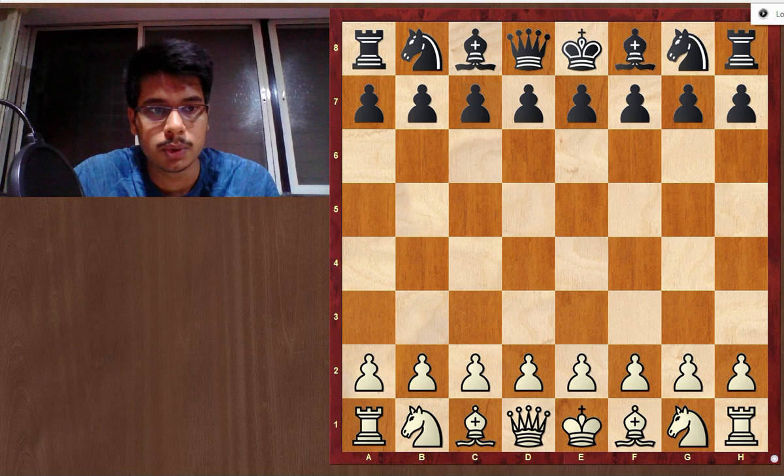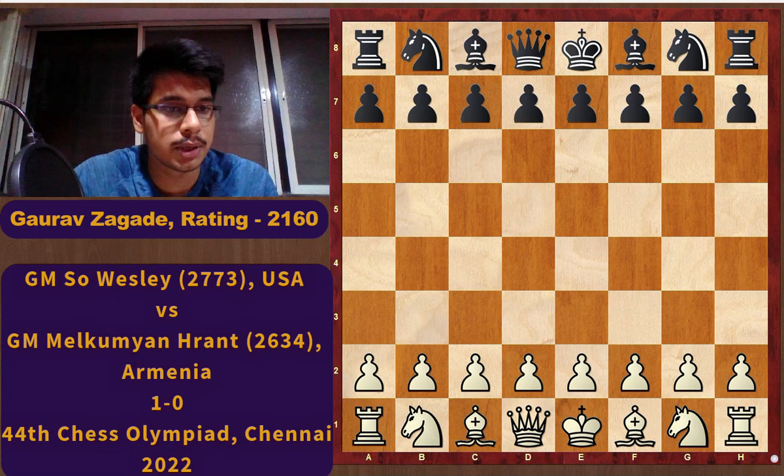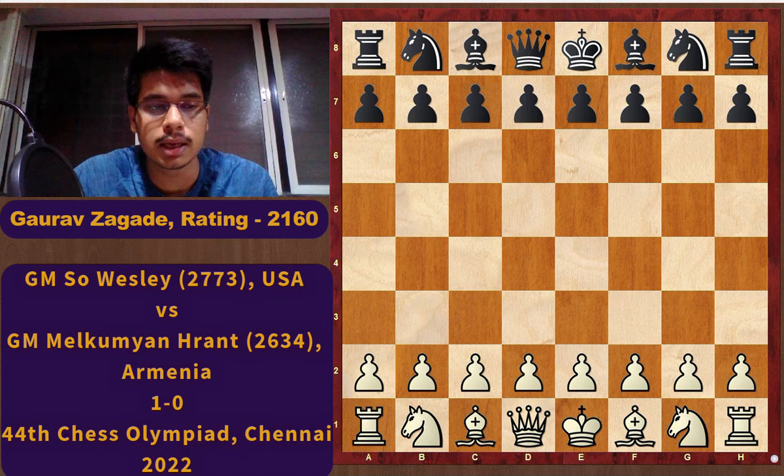Welcome to the channel. Today was the 7th round of the Chess Olympiad and in this video we are going to cover the game between Grandmaster So Wesley from USA and Grandmaster Melkumyan Rant from Armenia. So Wesley is playing from the White side. I am going to go quite slowly and a detailed explanation will be provided. Let's start.